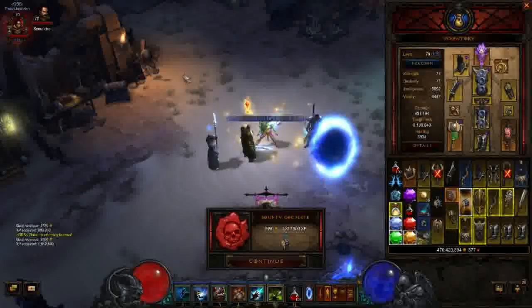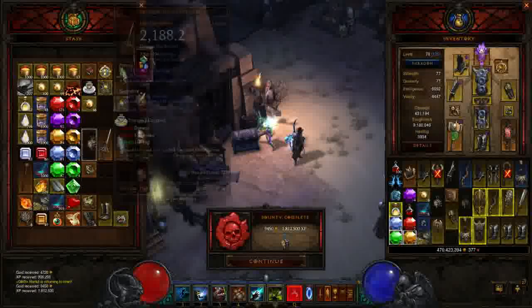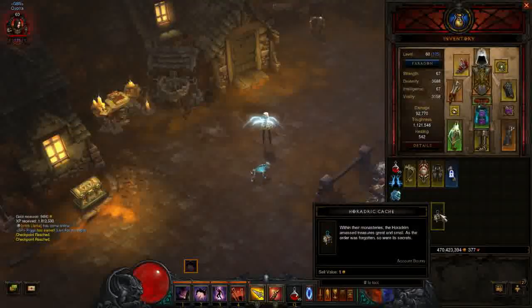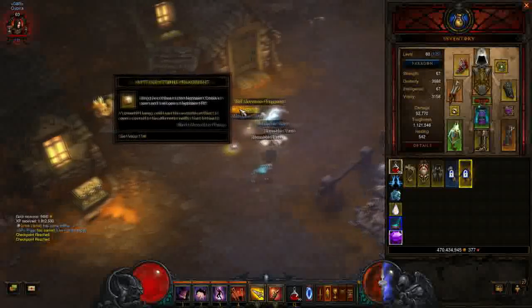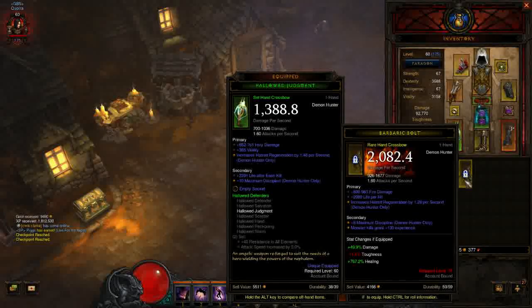Second, you can farm bags on one class — my Witch Doctor here is an example — and put them in your stash. Then you can go open them on another class and the items will roll stats that are class-specific relative to that class, shown here on my Demon Hunter. From what I've found, the level requirement for the items is determined when the bag is dropped. If Blizzard fixed the Legendary Find being affected by the difficulty settings, it should have already determined whether you got a Legendary or not, so really opening it on different difficulties shouldn't matter.